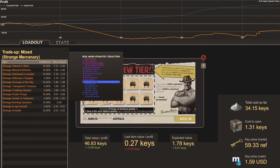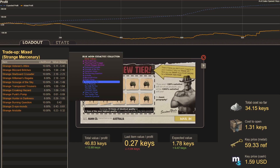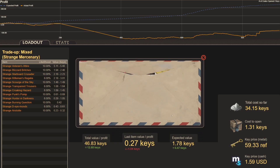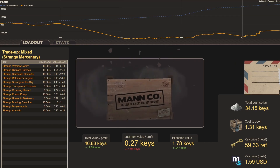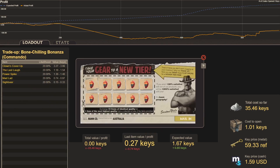Trade-up sixty-four: three Abominable Conaker's Utility Idols and seven Blue Moon Strange Head Hinges — 10% chance of Strange Aristotle. We want Strange Veteran's Attire or Blizzard Britches. Result: Strange Scourge of the Sky — a little bit of profit at 1.5 keys. From here on out, all trade-ups will be worth a key or more.